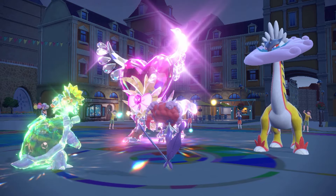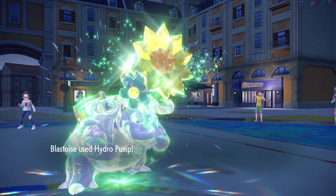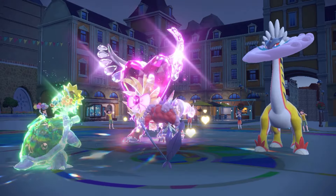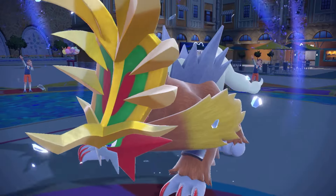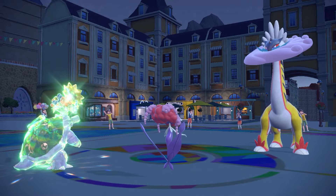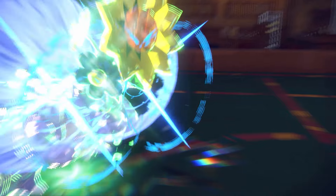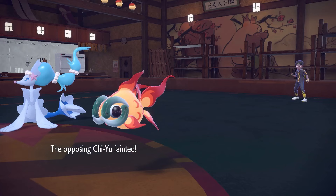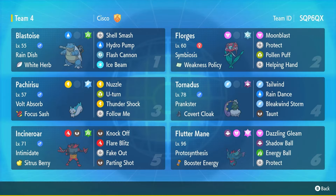We should go next with a pump. Blastoise lands the hydro pump — how much damage are we doing? We get rid of the Gouging Fire! We just wasted their Terra and got rid of our biggest threat. Huge KO for Blastoise! Please outspeed or eat this heat wave — we outspeed, land the hydro pump, no Focus Sash — straight one-shotting a Chi-Yu! You love to see it. What's going on guys, Cisco here back with some more VGC double battles.